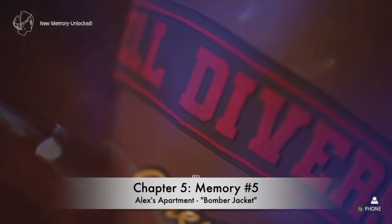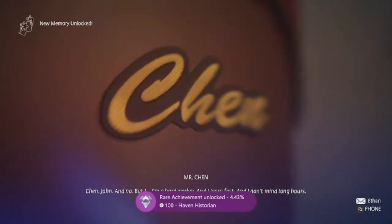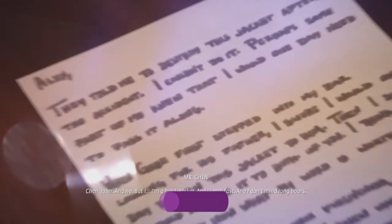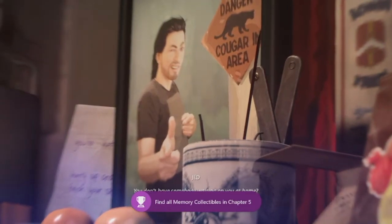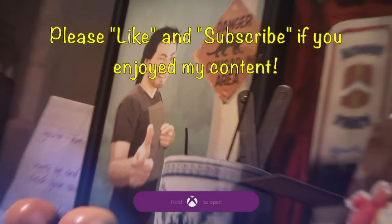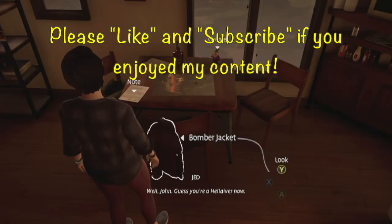Number five, You Are a Hell Diver Now: at the very end of the story, you'll be back in your apartment — look at the bomber jacket on the chair. Once you get that, you'll earn Emotional Unearthing for all the memories in that chapter, and Haven Historian for all memory collectibles in the entire game. That's every achievement — it was a really cool game. I'll see you next time on Achievement Planner.